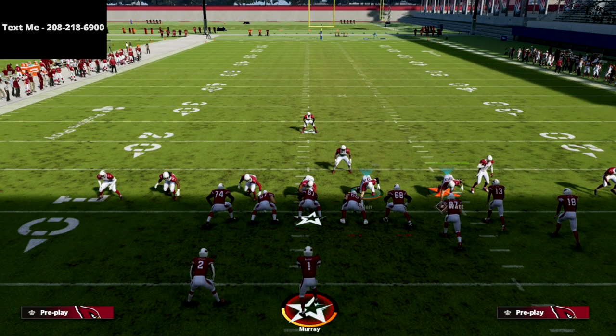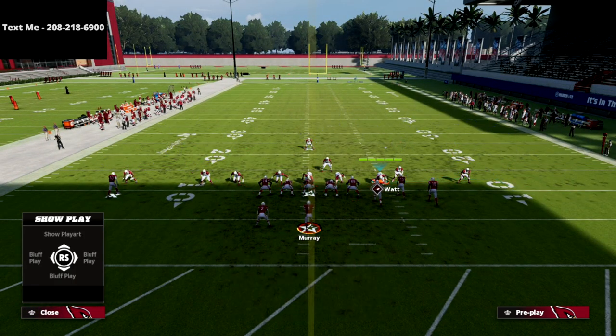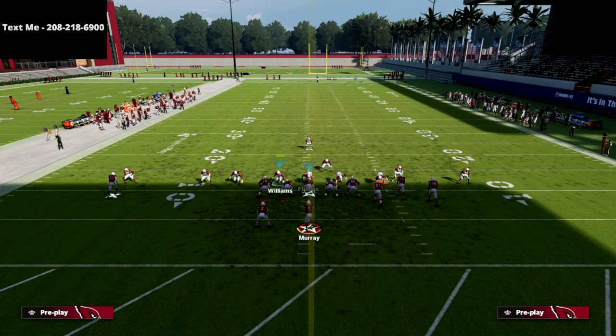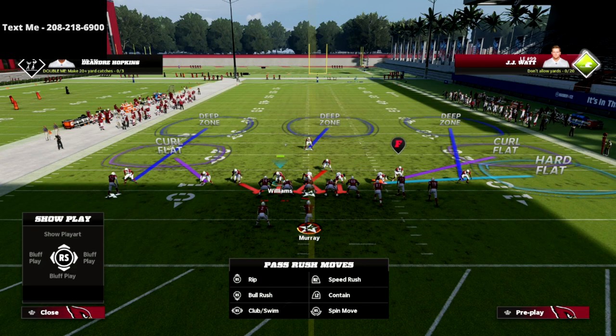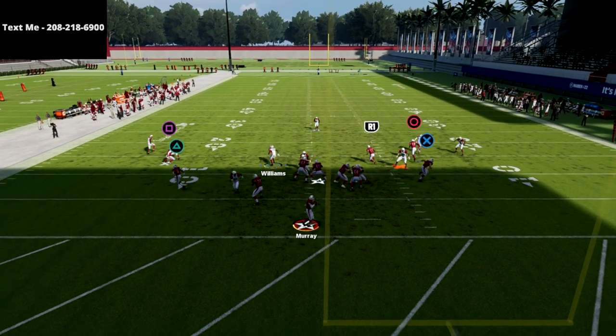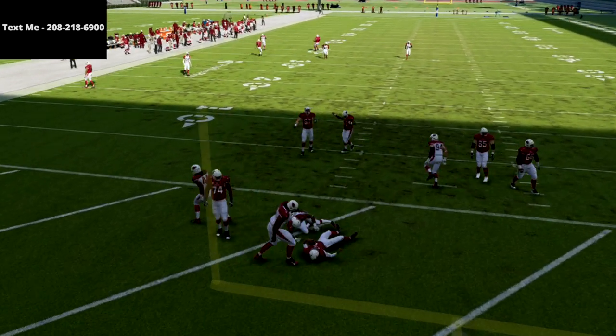What we're going to do is drop JJ Watt into a flat zone or a curl flat, depending on your Mabel coverage. We're going to Mabel out the bunch side, and then we're going to have essentially a four-man rush. We're going to user this linebacker right here, kind of pinch him in just a little bit. At the snap of the ball, we hold the left trigger and just kind of lurk out — and as you see, it creates double A-gap pressure right through the middle.